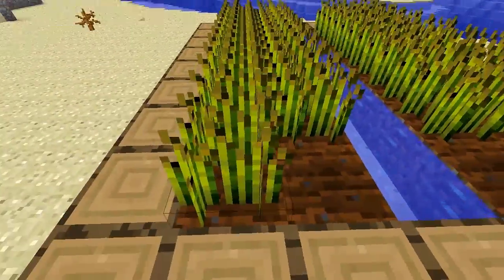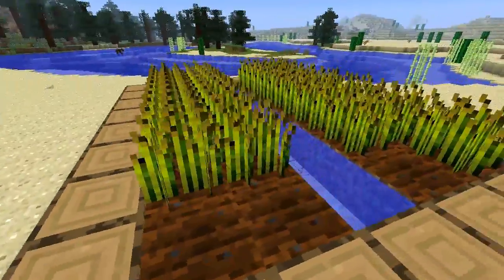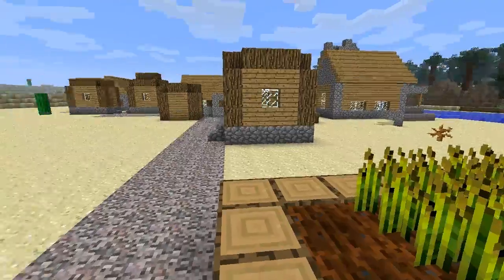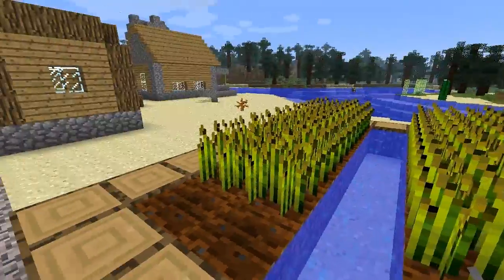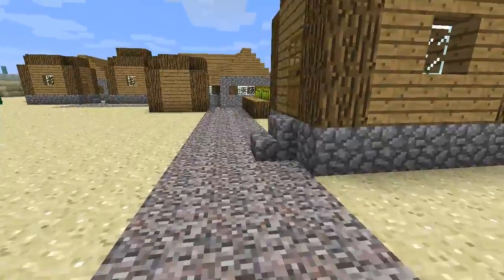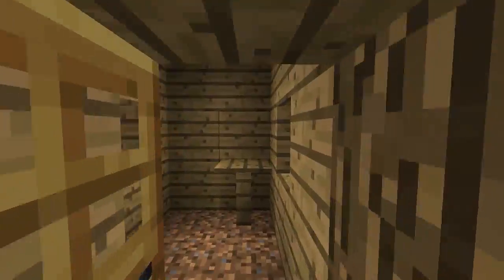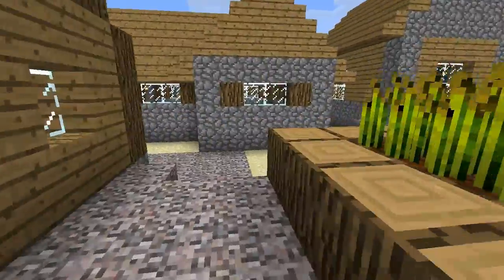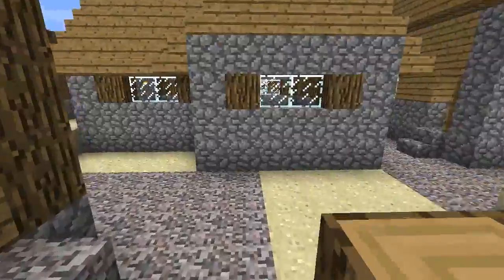There's this nice little farm thing. You can come and get some early wheat if you find one of these, and they have these little rooms. Here's another wheat thing. Up there you can see the guard tower.